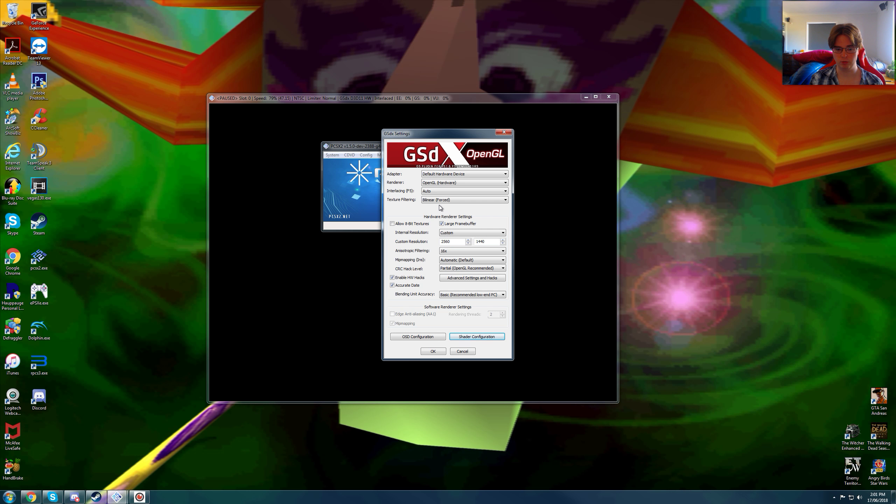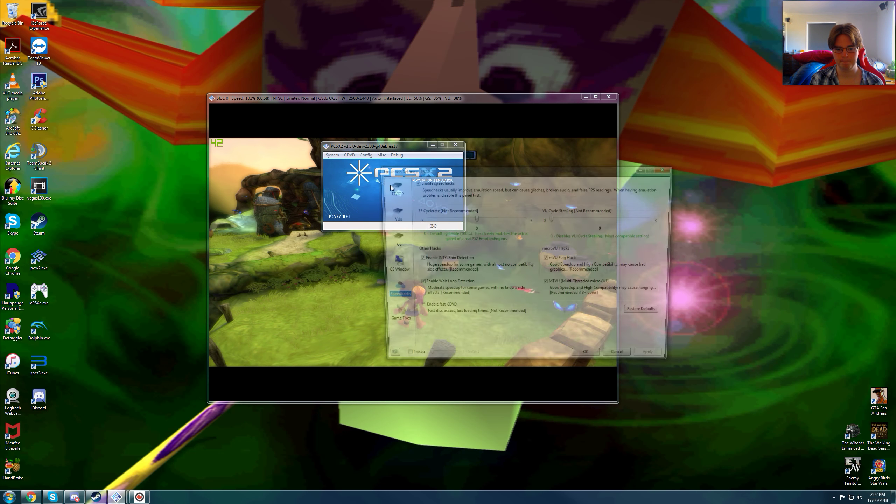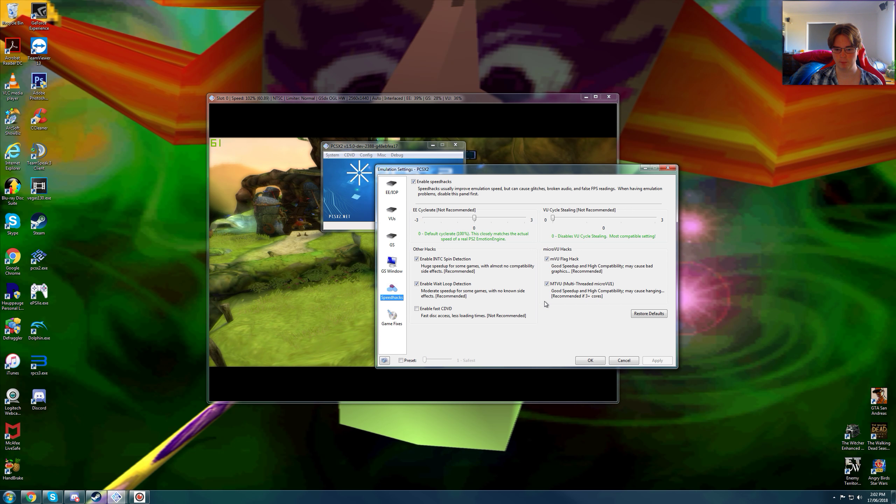The 3D environments do remain blocky, and the 2D sprite HUDs do remain blocky as well, so you have to have bilinear forced. Mostly the outlines of the 3D environments do remain very pixelated and sharp — it's very strange even at 1440p, but bilinear forced is the right answer. I am using MTVU, which I'd recommend if you're using OpenGL. If you're using Direct3D 11 it's probably not really recommended, but have it on if you have more than 3 cores — I have 6 cores so I'm fine.